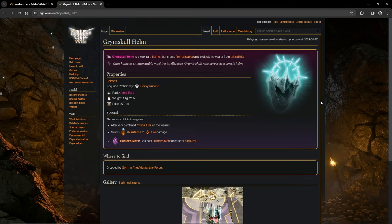If you do the Underdark first like me, you'll encounter this next piece before the mountain pass — it's from the boss at Grymforge. It gives you a free Hunter's Mark so you don't need to use a spell slot, resistance to fire damage, and it also makes you immune to critical hits. Be aware of which pieces grant crit immunity so you don't stack it on one character — spread it across party members instead.